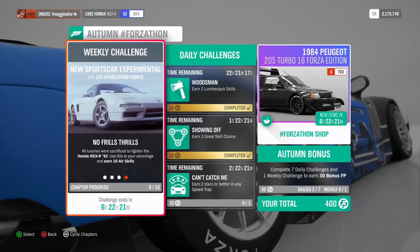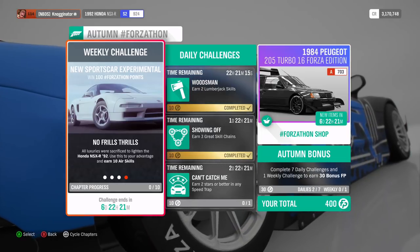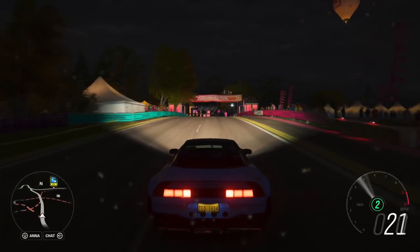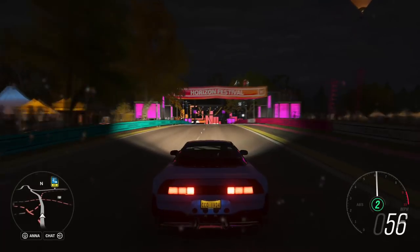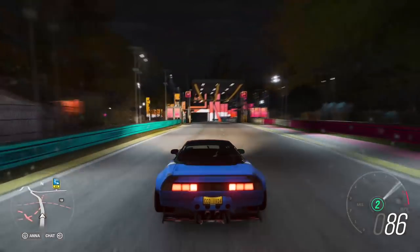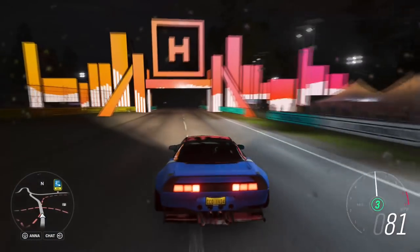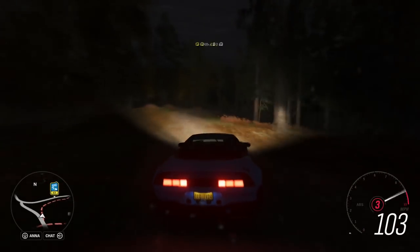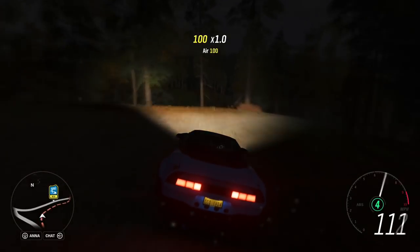Now we're onto the 10 air skills. These don't have to be ultimate airs or anything. We just got placed here and there's a little bit of off-road down here. Just drive off-road, get some air jumps, and it should be that simple. Just got an air right there.